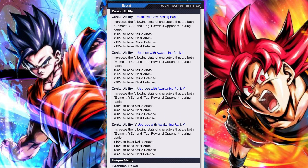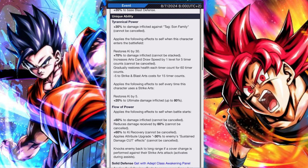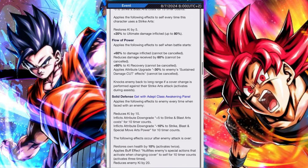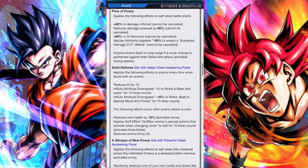A Glimpse of New Power applies the following effects when he enters the battlefield: if there's a defeated enemy, it randomly destroys one of your own cards and draws his ultimate arts card next, restores Ki by 30, and applies nullification of enemy destroy card effects. Additionally, if there's a defeated enemy battle member, he'll randomly draw one new card, nullify enemy special action cover changes, and destroy all your enemies' cards once.